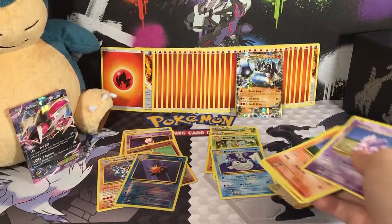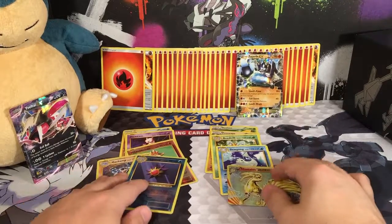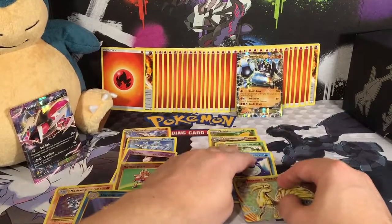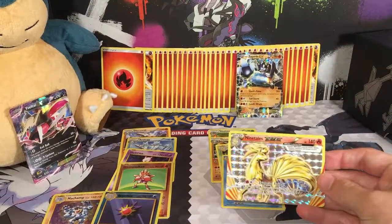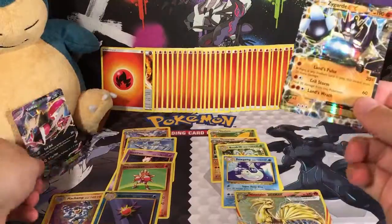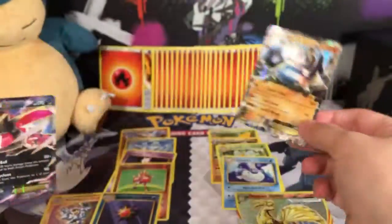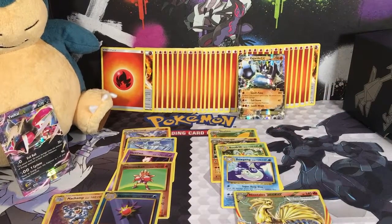So now it comes down to who won. In terms of Rares, Yveltal had more — but Zygarde pulled a Ninetales BREAK, so I think Zygarde wins. But you guys can tell me down below if you think Yveltal wins. Who do you think won? I'll let you guys decide. See you guys next time — bye!